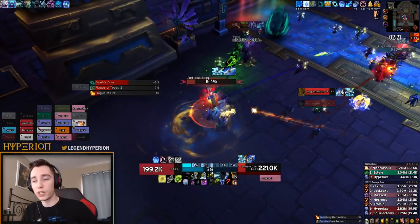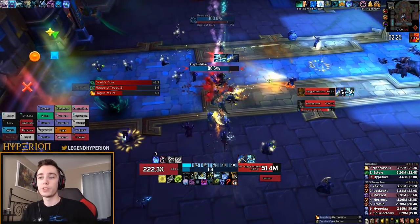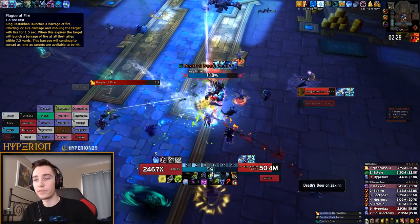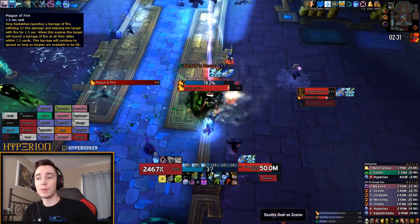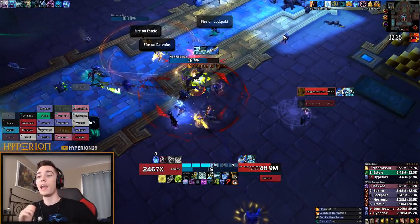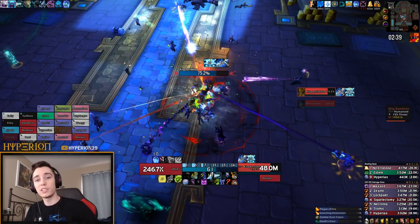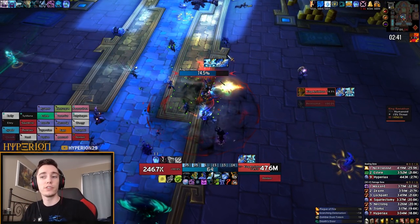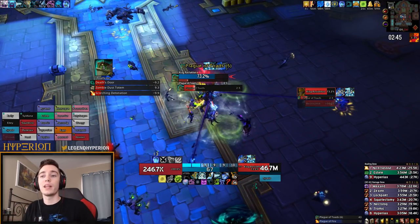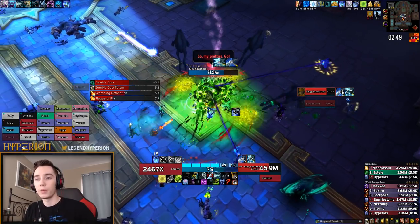Moving on to King Rastakhan — I didn't actually progress this fight on Mythic, but there are a few things you can AMS. First is Plague of Fire: if you AMS right before it comes out, it will prevent the application, and if you AMS and stand in someone else's Plague of Fire, it will not get spread to you. So if a ranged DPS dips dangerously close to melee, you can just AMS to make sure it doesn't spread to melee and wipe your entire raid.